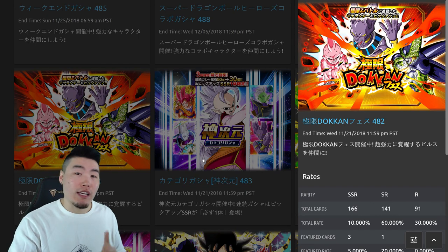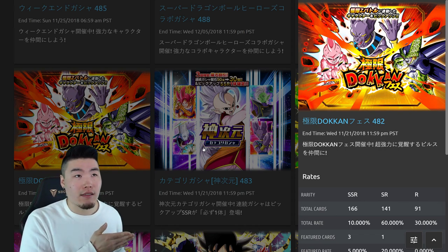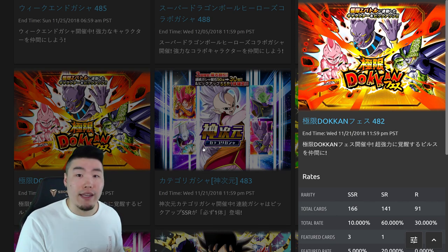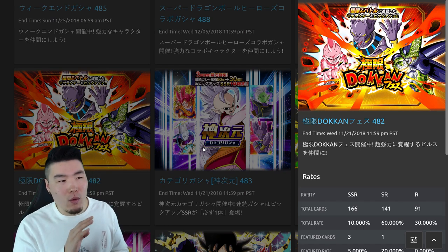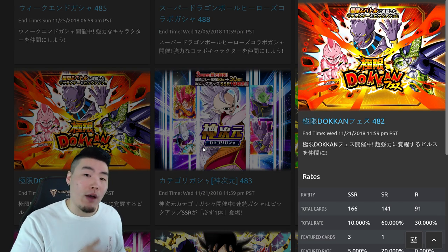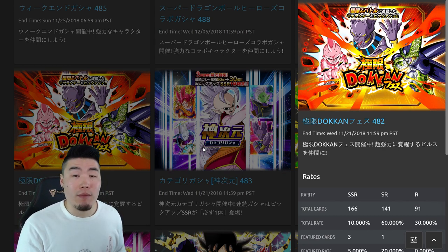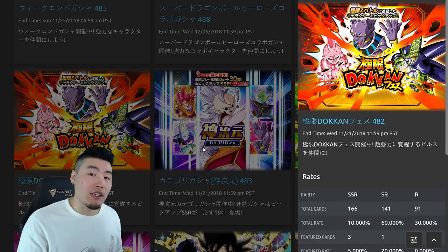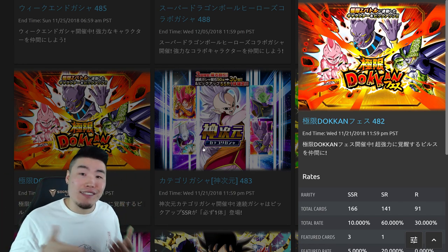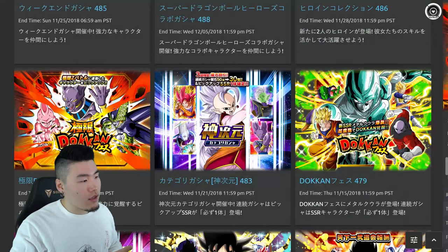We might also get the Tech Beerus Extreme Z Awakening. There are three Dokkan Fest EZAs that JP has that Global doesn't yet, and I believe we're going to get two out of three of them between now and the 4th year, since they seem to be dropping one every month to two months. If it's every two months, there's only enough time for two of these. I feel like it's going to be Tech Beerus and SSJ3 Vegeta, but they could also give us INT Janemba early, or maybe INT Janemba will be part of the 4-year anniversary. I don't have any insider information, so all I can do is predict.